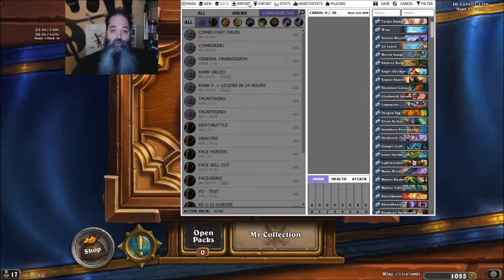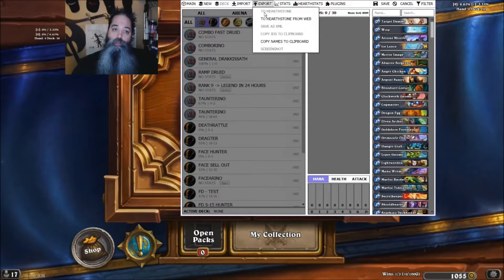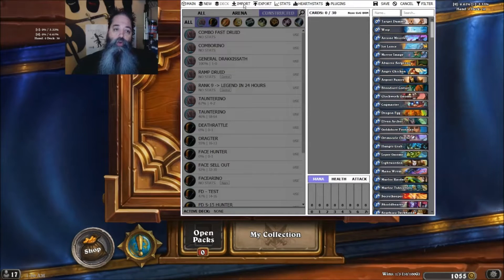The two features I'm going to show you today are: first, how to make a new deck using import from web, and export to Hearthstone, and import from game constructed. This is in beta, but it does work — I have used it. So the first thing I'm going to do is show you how to use that.